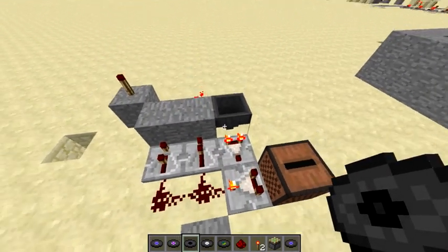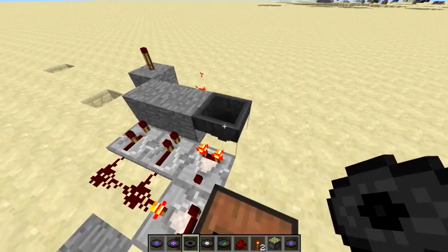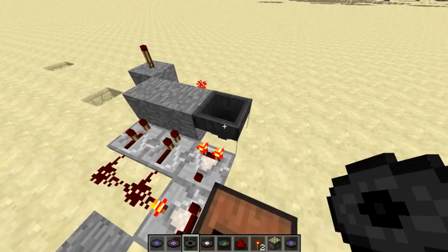I'll go over how it works. Right here we have a comparator set to subtract mode. And in this hopper we have two minecarts and ten pieces of redstone. These together give exactly, I believe, seven blocks of signal strength.